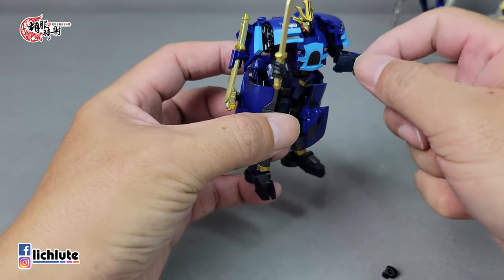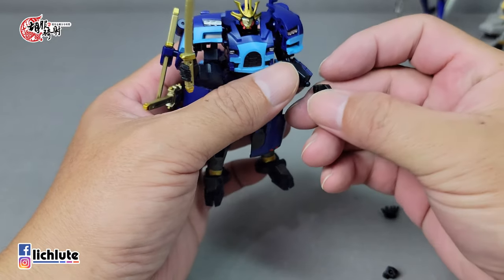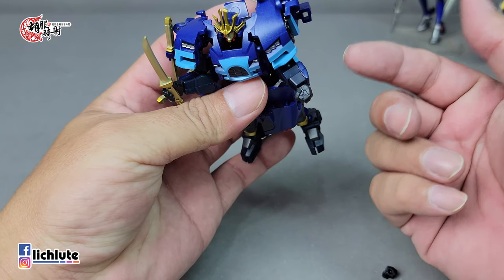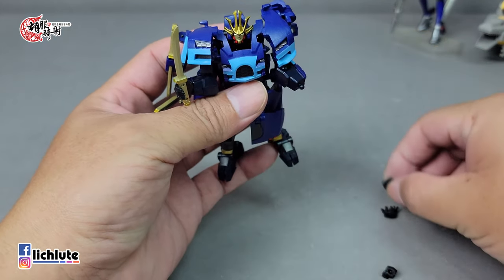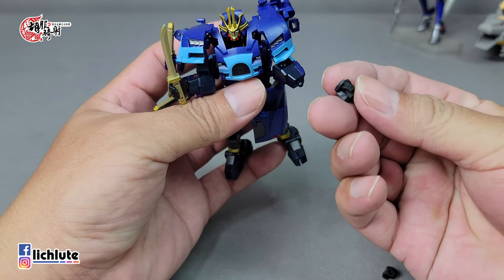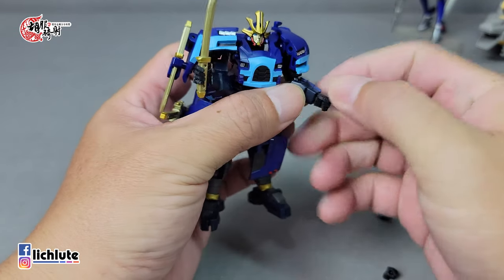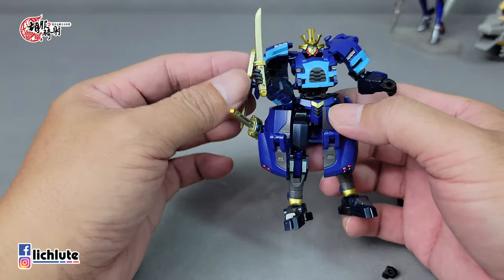配件还有替换手，一共有四个造型：手掌、握武器（剑指斜方向插法）、完全握紧的拳头，以及另一款。要说明的是，这次握紧的拳头配件感觉特别松，装上去之后比较容易碰掉，而且不能拿武器，所以平常我还是会使用握拳头里头有洞的那款——松紧程度比较适中，而且可以正常握持武器。